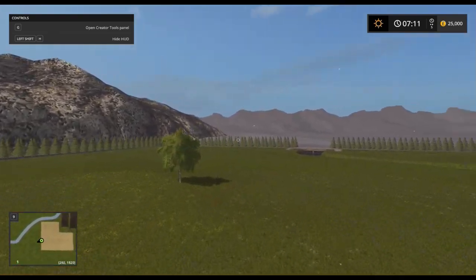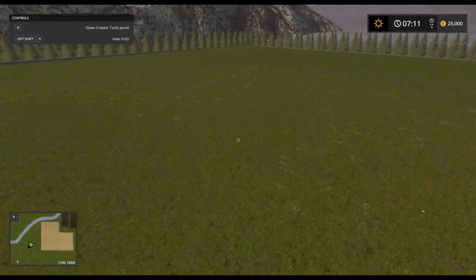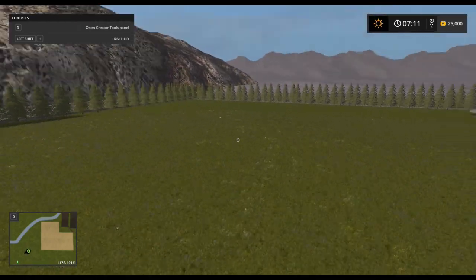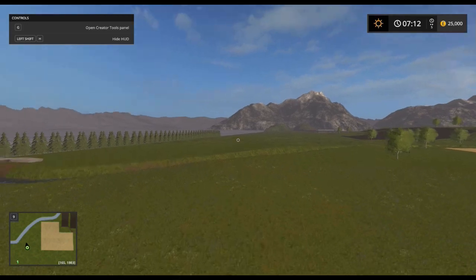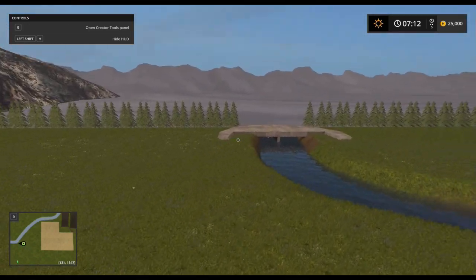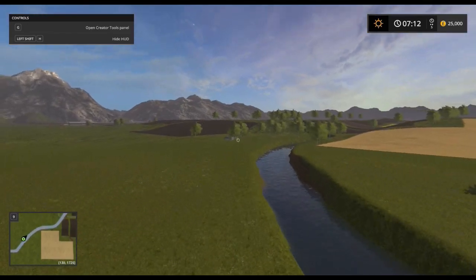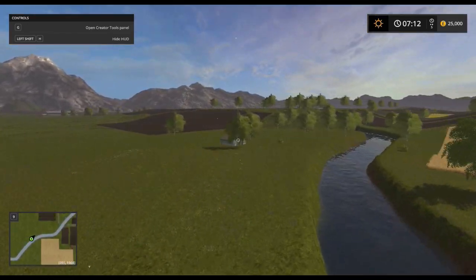Across this field, lots of grass. One field is supposedly marked - just about here - but you can't get to it. The edge of the map is over there somewhere.